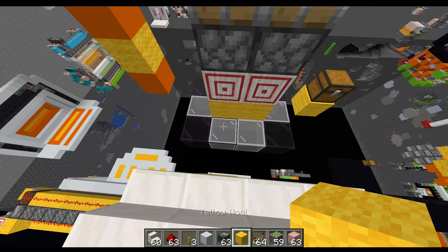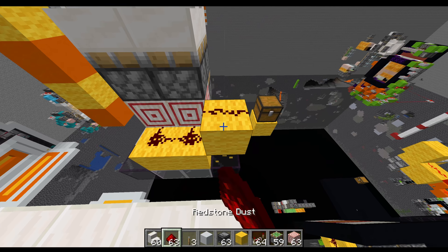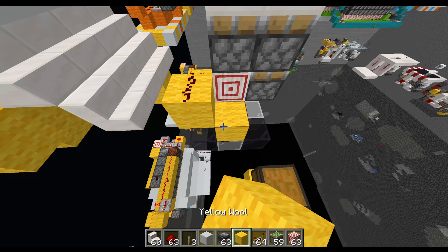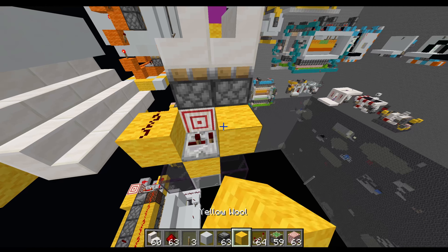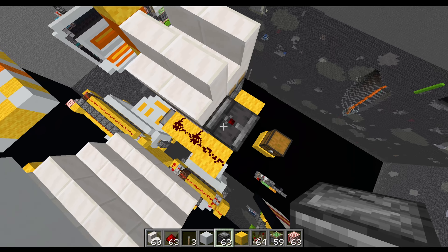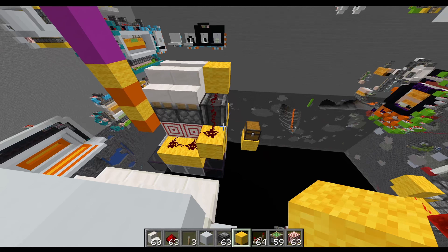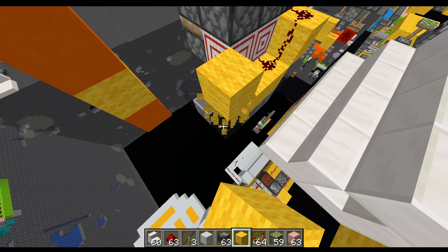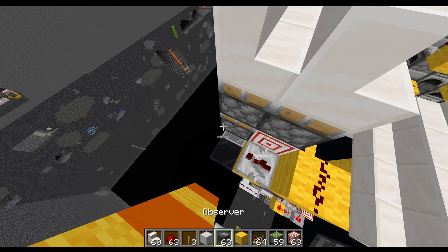For the redstone, go to the very bottom and put two blocks with redstone on them, then a block going up to the side, a block going next to the target block with a repeater on two ticks going into a block, an observer on top with redstone going into a block. Then copy that on the other side.